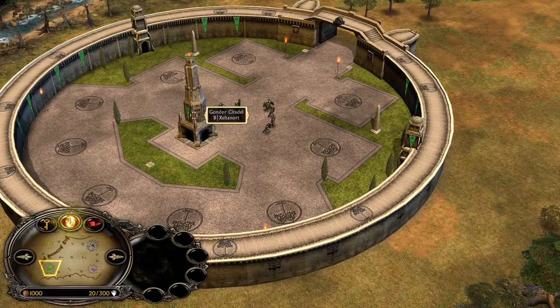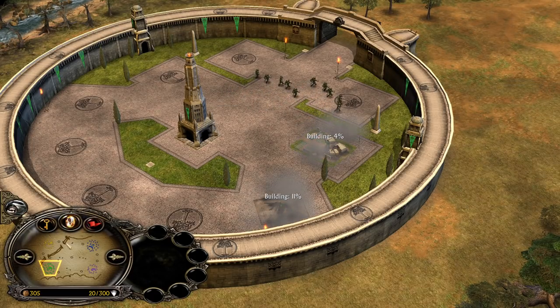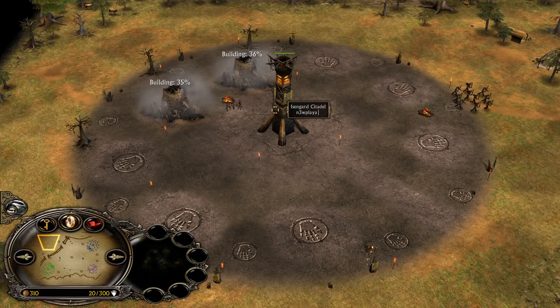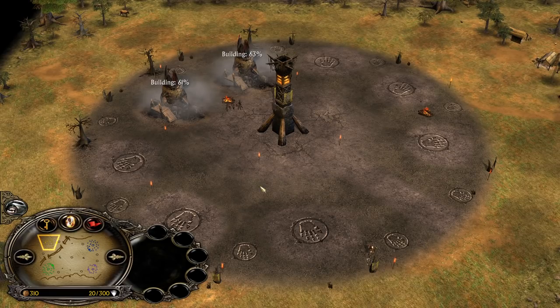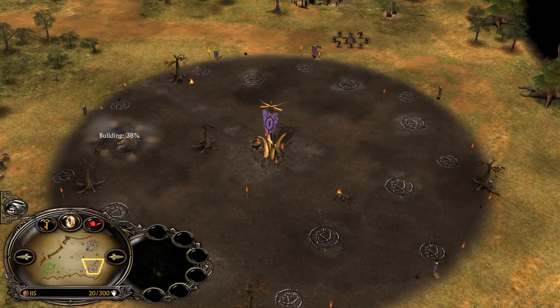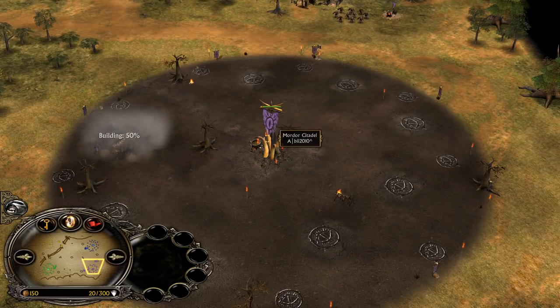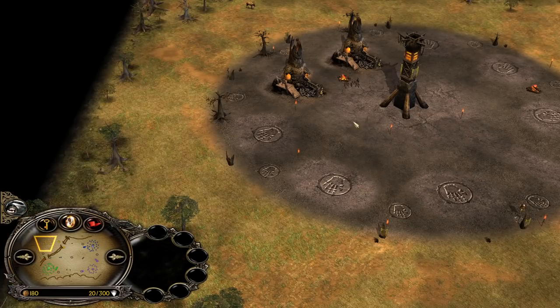At the bottom left side of the map we have the green Gondor player Xehanort, who is one of the BFME1 experts. His ally at the top left side is the orange Isengard player 'new player' — but don't get fooled by his name, he is not a new player, trust me on that one.